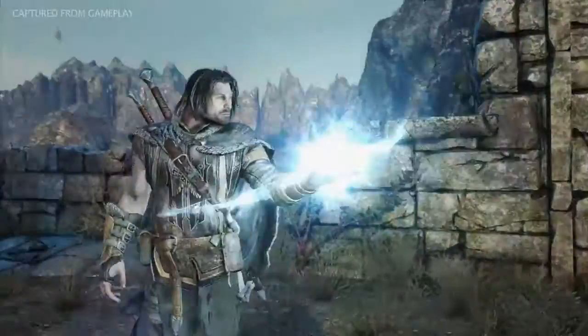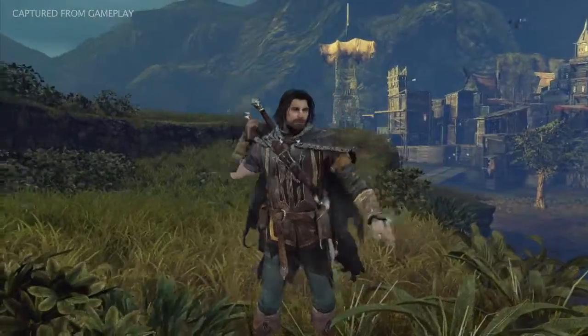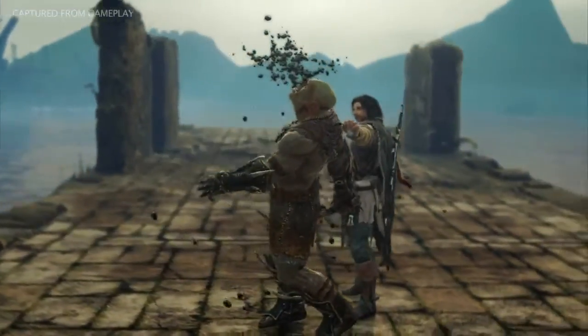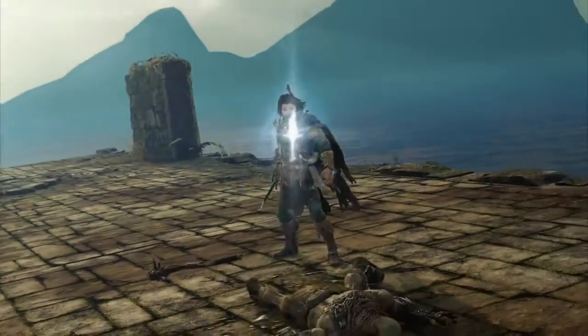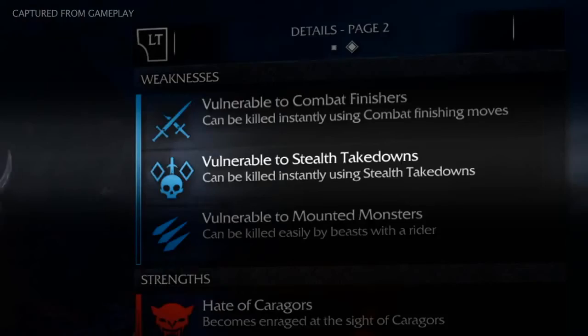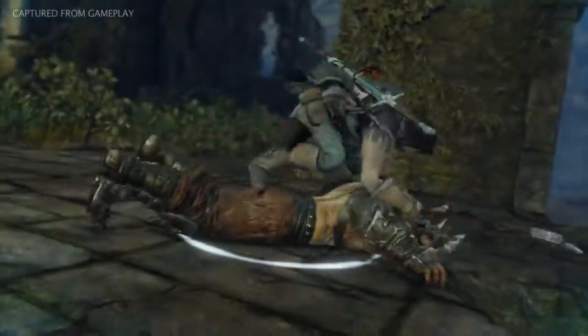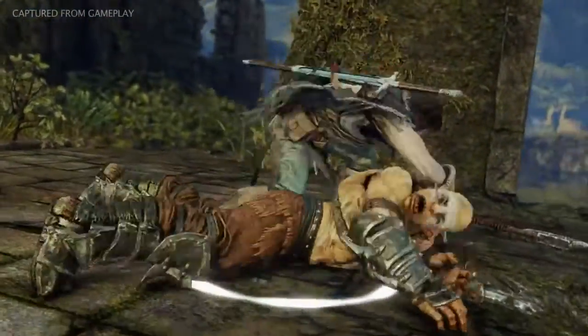Runes add powerful buffs to Talion's weapons, and are dropped as loot when enemy captains are vanquished. Exploiting the weaknesses of an enemy will influence the type of runes that drop, and combining different runes will increase the power of Talion's weapons in different ways.